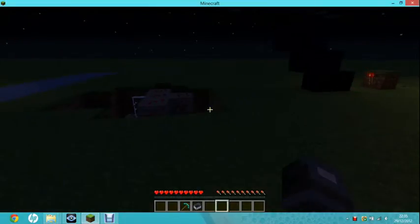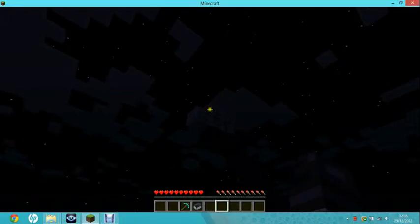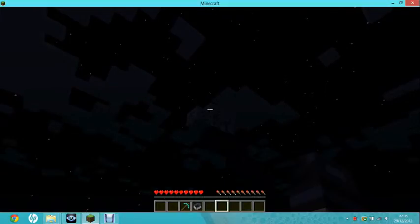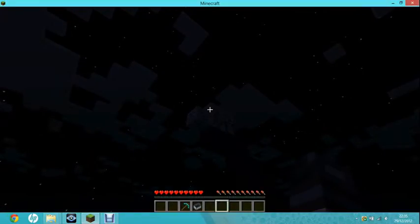I don't have the anvil up there right now, but normally I have an anvil up there. Anvils — you can put one onto a block, and when you remove the block, the anvil will drop and will either kill or hurt your enemies.